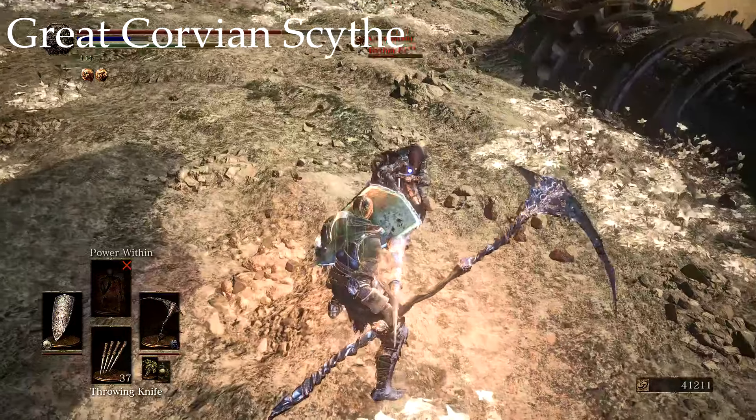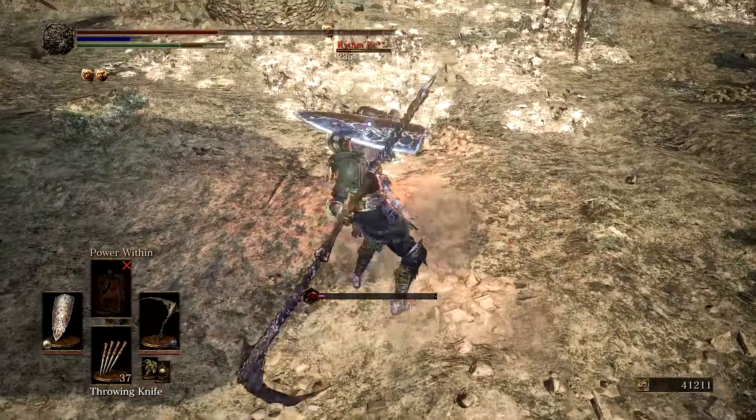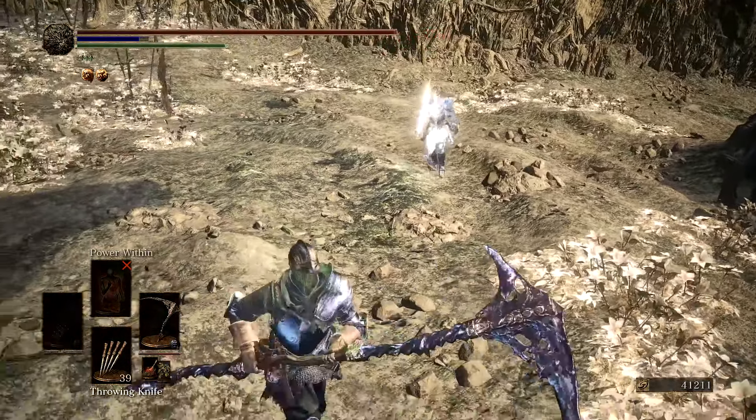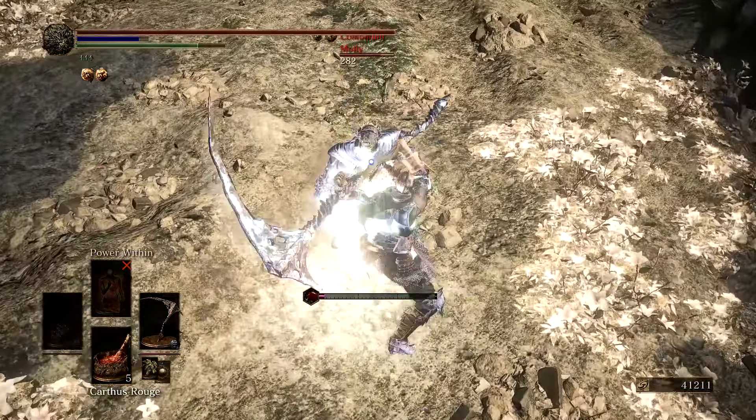The second scythe we're going to be discussing is the Great Corvian Scythe. Dropped by Corvians in the Road of Sacrifices, this is yet another very early weapon you can grab in your playthrough. One of the things I like about it is its foreshadowing of the first DLC. The description states: 'Great Scythe of the Forlorn, souls guided by heretical storytellers. The mistress of the painted world is said to wield the Great Scythe herself. Great Scythe inflicts profuse bleeding, such that the blood splatters on the wielder.' One unique but bad thing about this weapon is it inflicts bleed on its wielder with every attack, similar to how the Lifehunt Scythe from Dark Souls 1 functioned. So the possibility of bleeding yourself while using this is a real concern, especially when you fight a human player that also inflicts bleed, or in long PvE fights where red blossoms become a necessity.